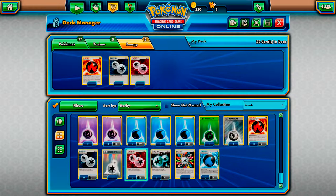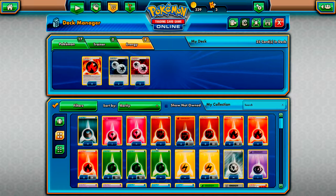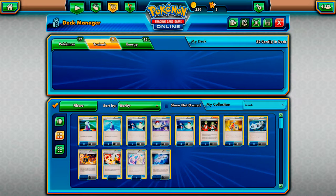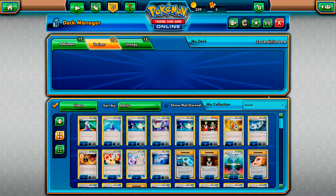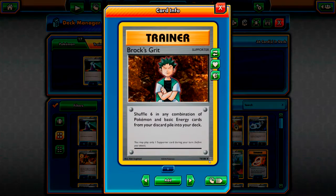We're going to run as many special fire energies as we can, and then as many double colorless energies as well. I like to run four colorless double energy - it just means that you can get your attacks out a lot quicker. Then finally we can play some normal fire energy types - we'll play 15. So that leaves us with a number of trainer cards. Pretty much half the deck is going to consist of trainer and support cards.